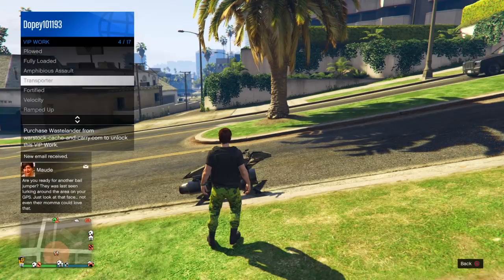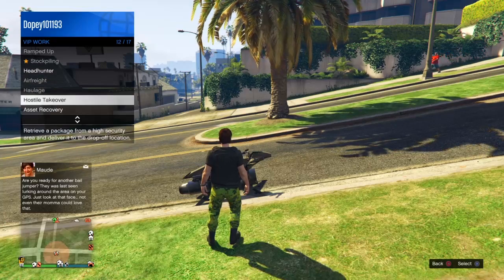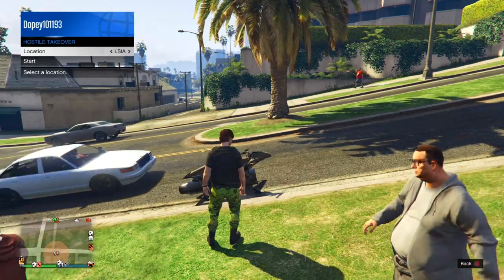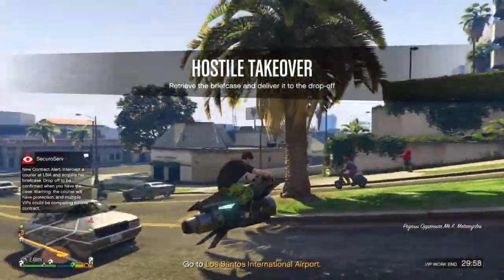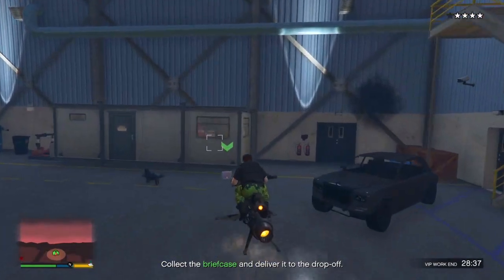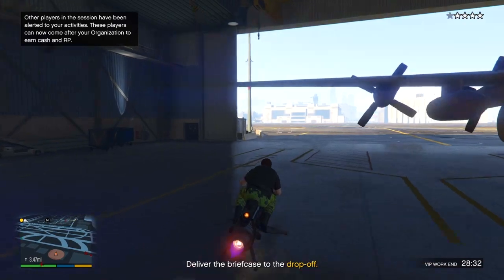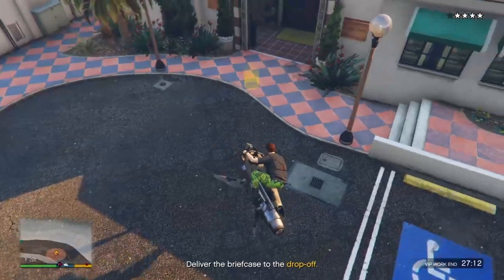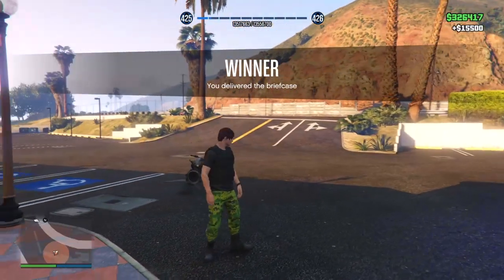For the next method, do some VIP Work. You need to be a CEO, so buy an office — the cheapest is 1 million. The mission I'm doing is Hostile Takeover: all you have to do is go get a package and turn it in, very easy. I recommend grinding out every single VIP Work mission — you can make really good money doing them.